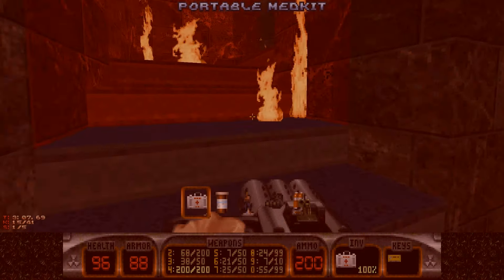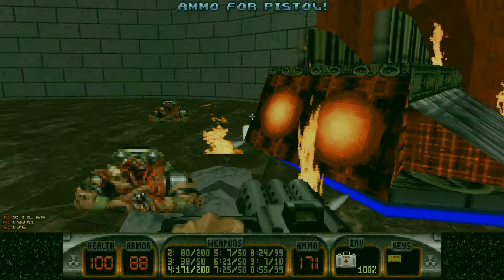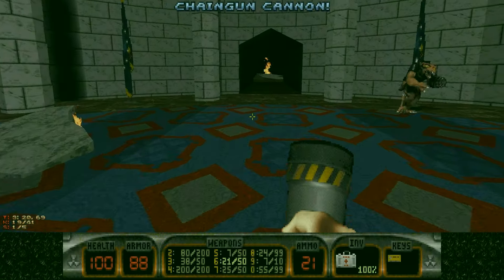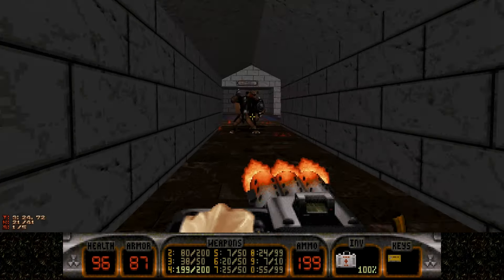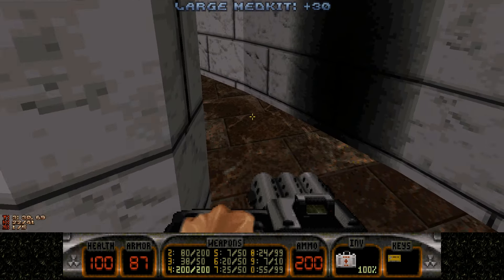Anyway, they give us the portable medikit for a reason. Pipe bombs are so useful in this level. You run right in, and then there's some guys, and then you throw a pipe bomb — and they get hurt. A lot. I probably didn't need to pick that medikit up.